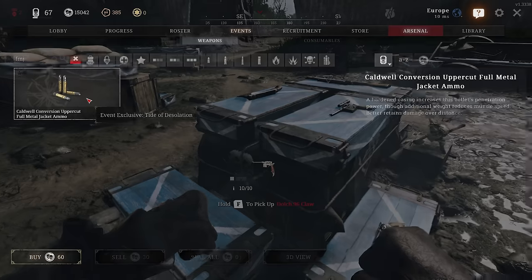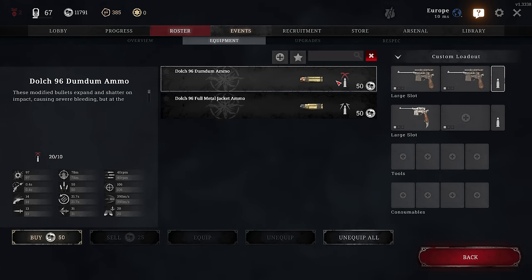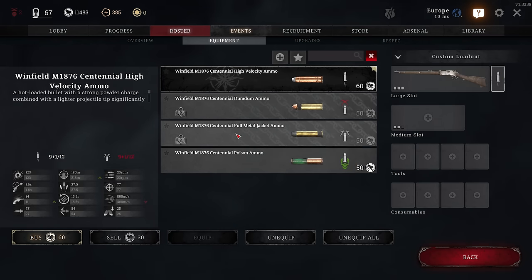Then we got a bunch of amazing custom ammo: Uppercut FMJ, Pax High Velocity, Dolch with Dum-Dum and FMJ — so finally Dolch gets its first custom ammo — Winfield Poison, and Centennial High Velocity.